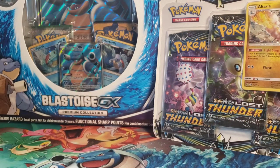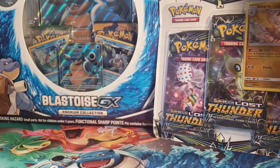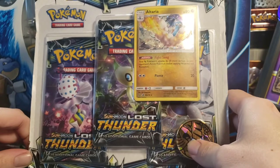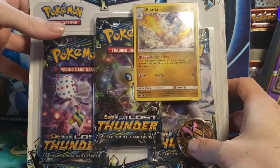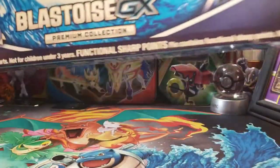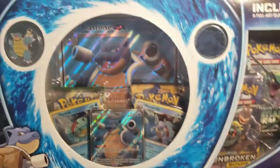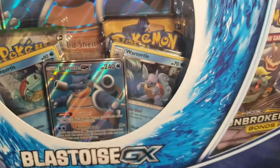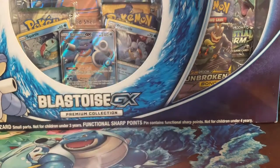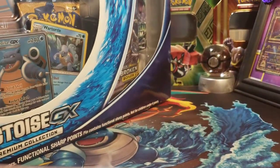Hey, what's going on everybody, welcome back to the Mile High Pokéden! We got some more Pokemon cards to open. We went to the store today and picked up some blisters. I know Lost Thunder isn't super famous and there aren't a lot of good cards in it, but I went ahead and bought a three blister pack of that and a three blister pack of Sword and Shield. But the main event is going to be this Blastoise GX box — hopefully we can get some cool pulls.